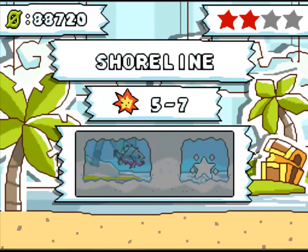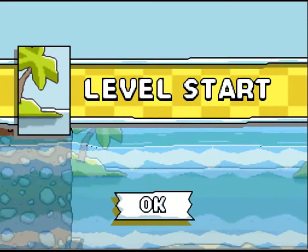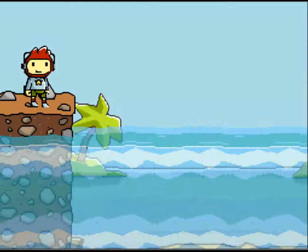Hey guys, and welcome to episode 21 of my Let's Play Scribblenauts, continuing on with World 5 Shoreline Action Mode 5-7. The difficulty is 2 and the par is 5. Level start.